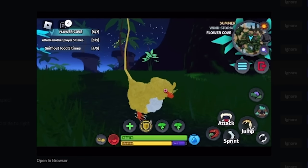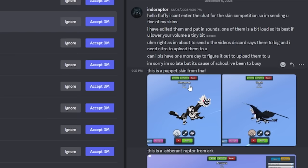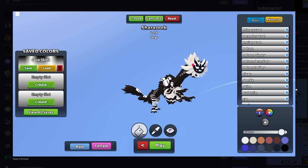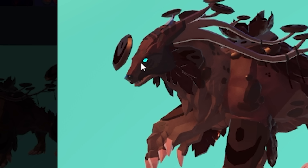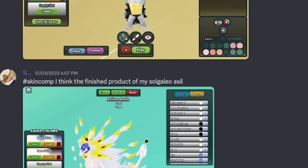Then we have Chica from Five Nights at Freddy's — pretty well done, I like that one. A puppet skin from FNAF — I do like this one, but the first one we checked out was way better. Freddy Fazbear — I'm missing the eyes; they should have been white or black.